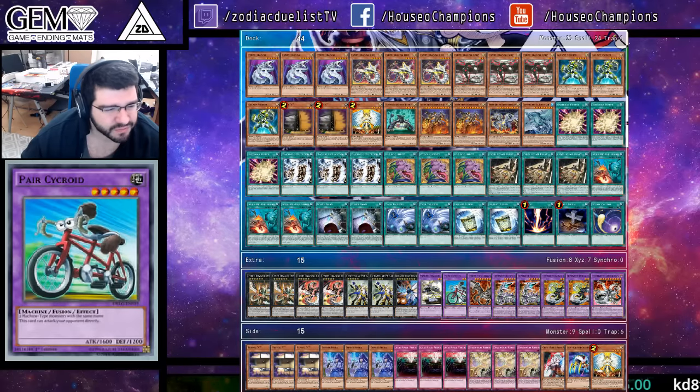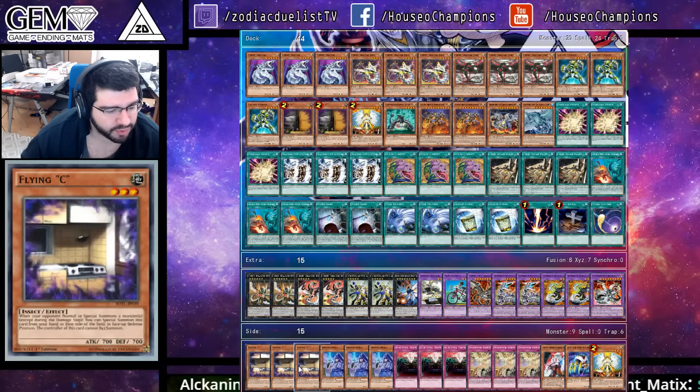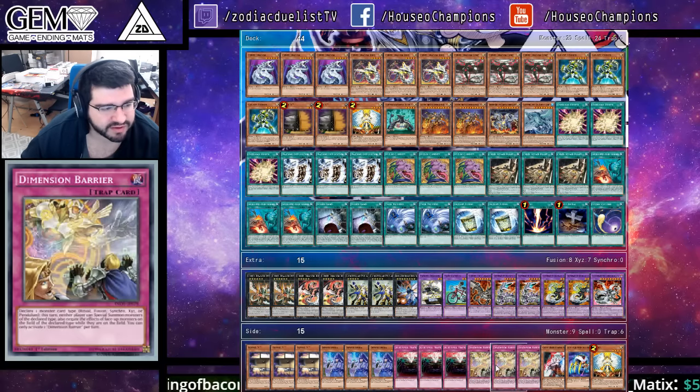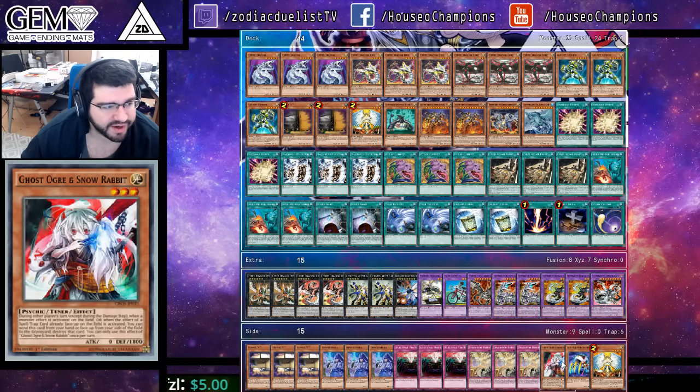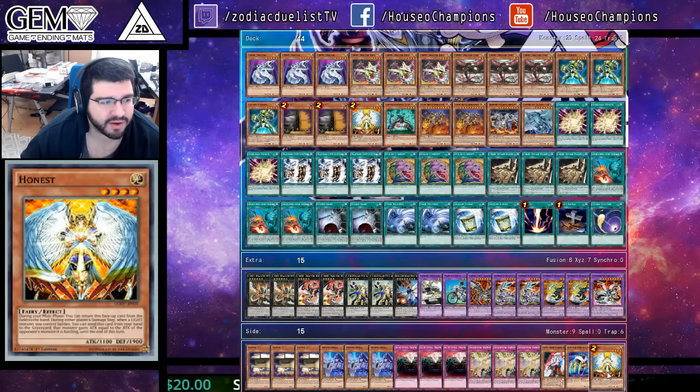Kind of curious as to why he chose that over another Panzer. Triple Flying "C", triple Denko Sekka, triple Anti-Spell Fragrance, triple Dimensional Barrier, one Ghost Ogre and Snow Rabbit, one Ally of Justice Cycle Reader, and the last Honest.